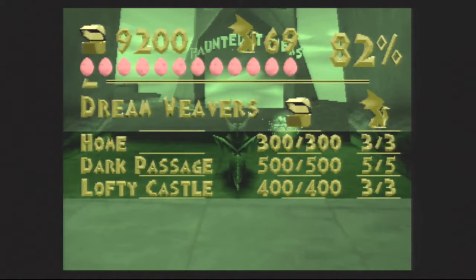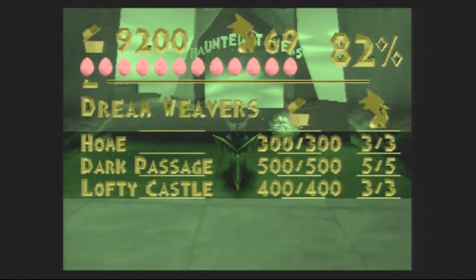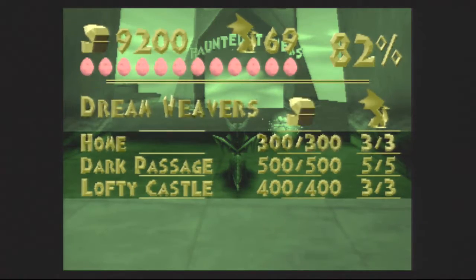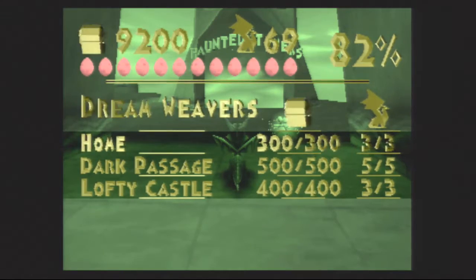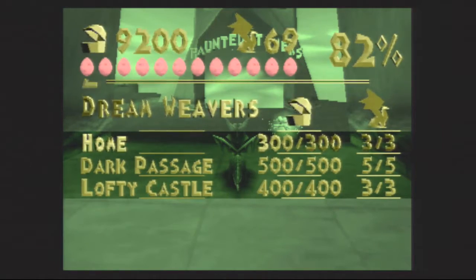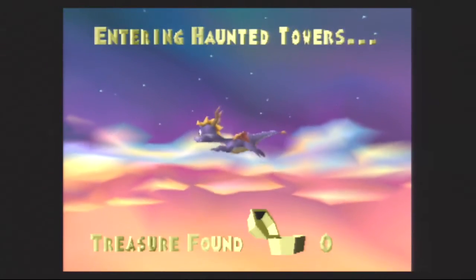Hello everybody, this is Ultimate Lifeform RB, and welcome back to the Spyro the Dragon playthrough. In our last episode, we took on Dark Passage and Lofty Castle, the first two main levels of Dreamweavers. We now have 9,200 gems, 69 dragons, for 82% completion. In this episode, we are going to continue our journey through Dreamweavers with the final main level — it is now time for Haunted Towers.